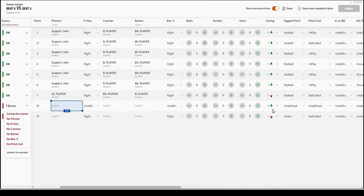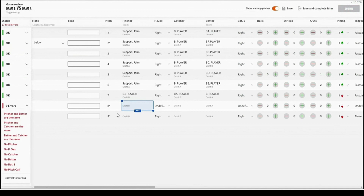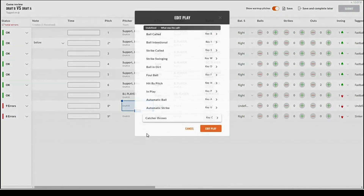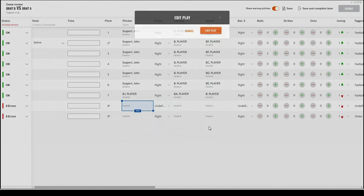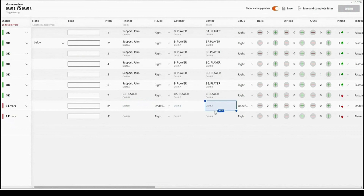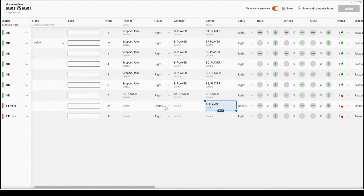You can go through each error one by one and make edits as needed. For example, to change the pitcher you can select the three lines and select edit play, then adjust the call and select edit play to confirm. You can also change the batter by finding the player you're looking for and selecting edit. Once each error is addressed you can see the error count decrease. You could go ahead and go through each one of these errors and make edits as needed.